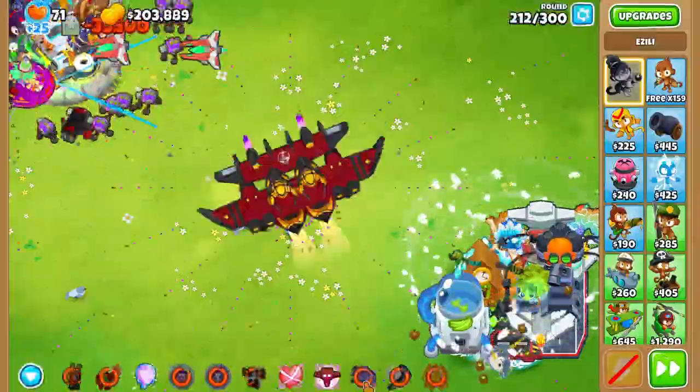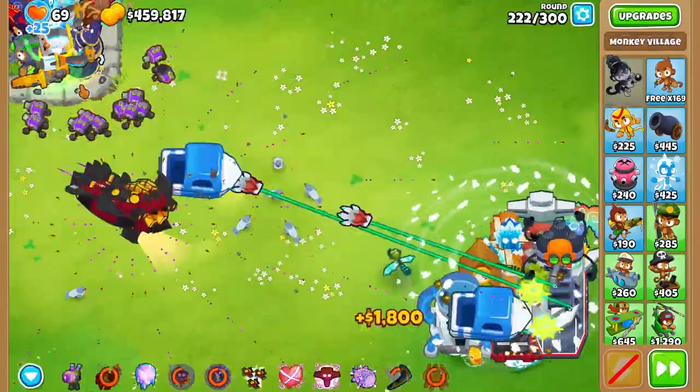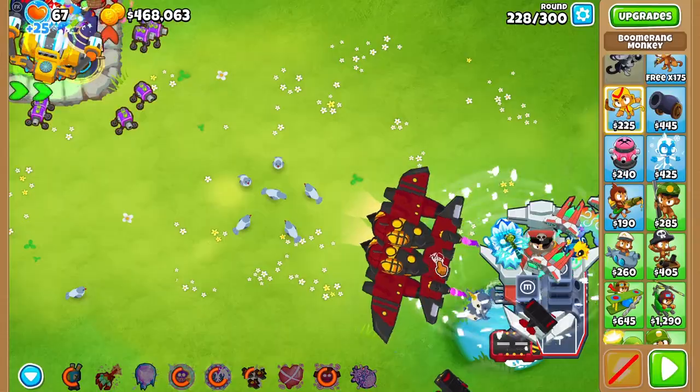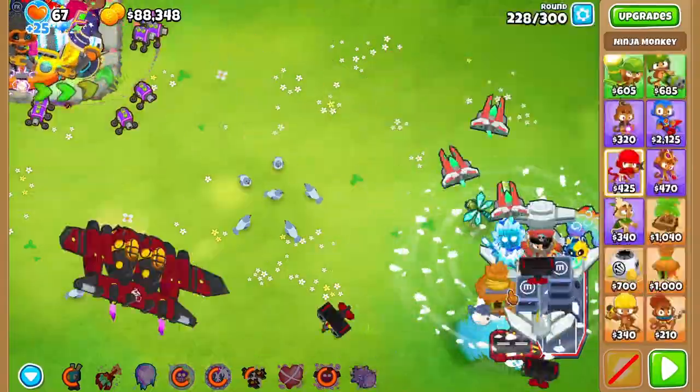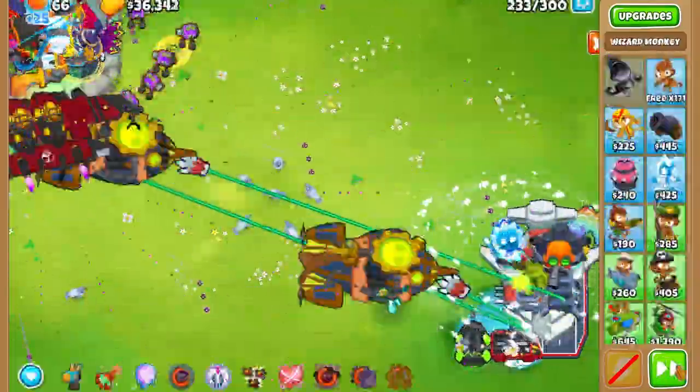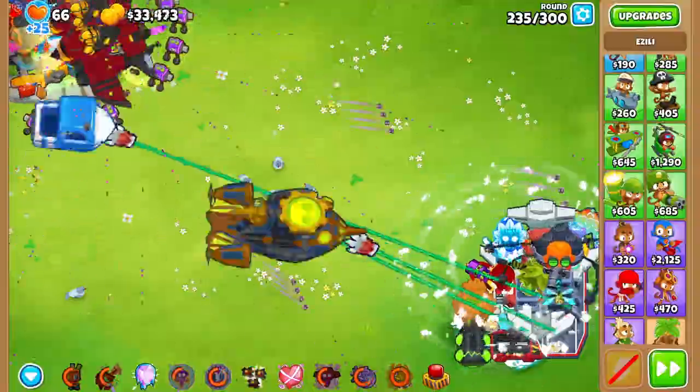We kept struggling every round as abilities got harder to cycle through. We got a degree 40 boomerang paragon and a degree 30 Apex Plasma Master on round 228, and most of our setup was complete — until I died on round 235.